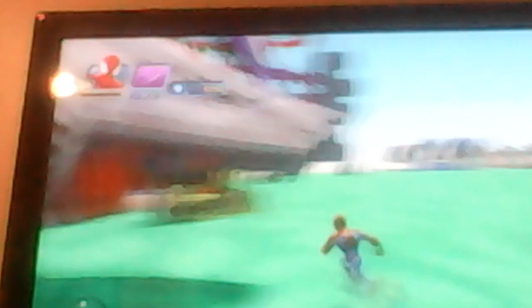And then over here is this random robot — I don't know what he does. And then right here is a robot, right next to the Millennium Falcon. And then right here is Splash Mountain.